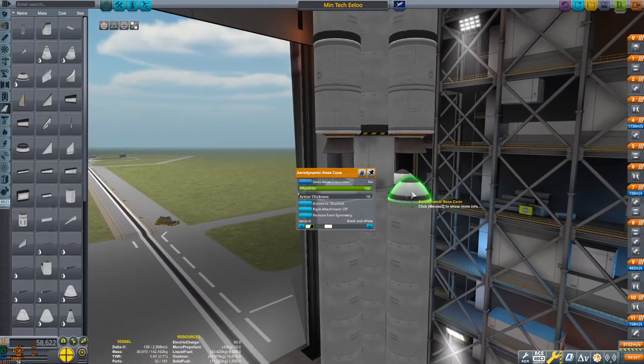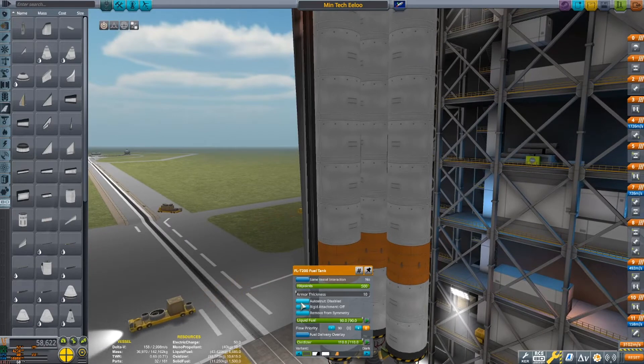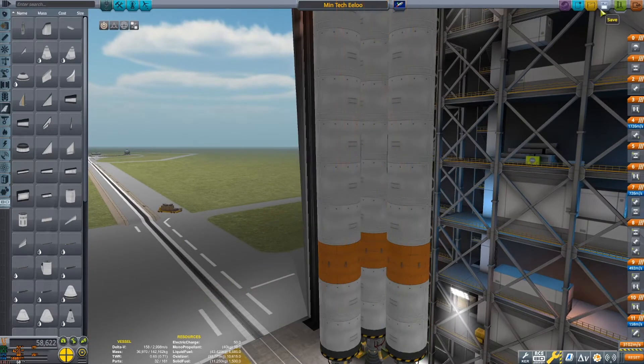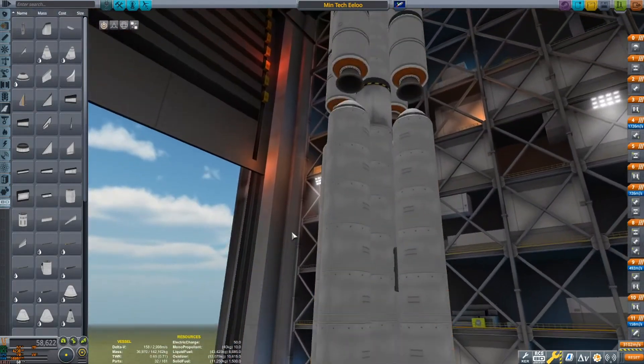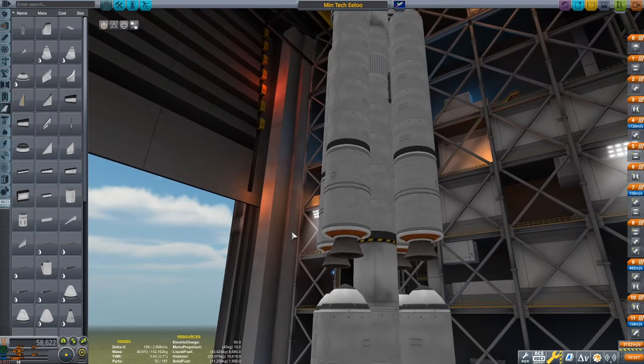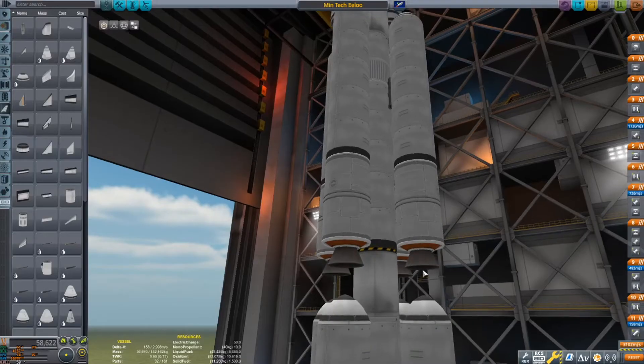And then just the nose cone to cap things off. Do a little bit of autostruting, and then we can move on to the most grindy stage probably — the core stage. See, that's the thing: this is not the first stage, you have all of these to deal with. And from the looks of it I can count: one, two, three, four, five, six, seven, eight, nine, ten, eleven, twelve, thirteen, fourteen, fifteen — okay so it's fifteen long.